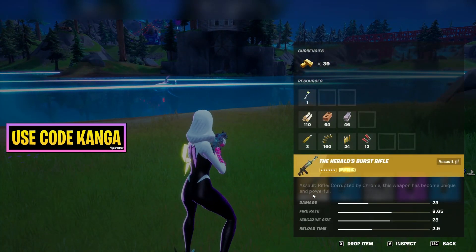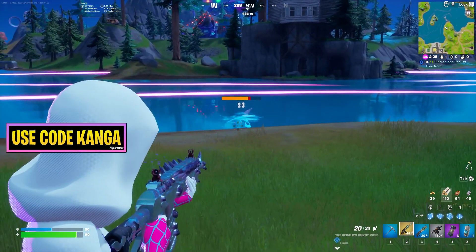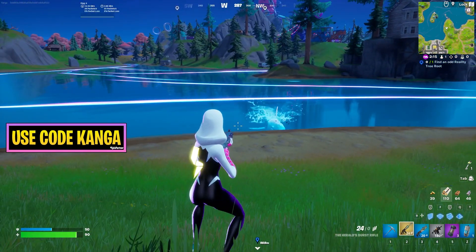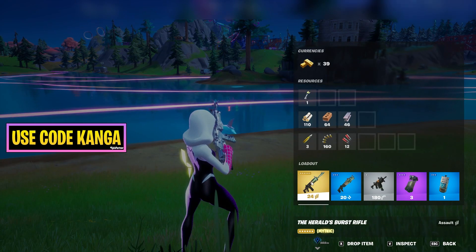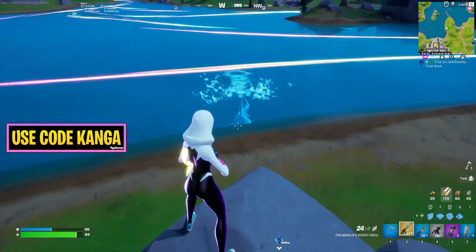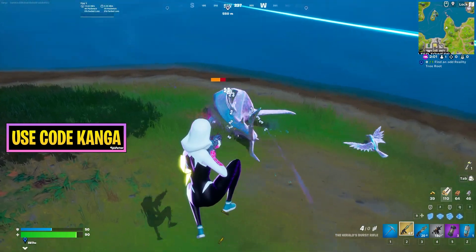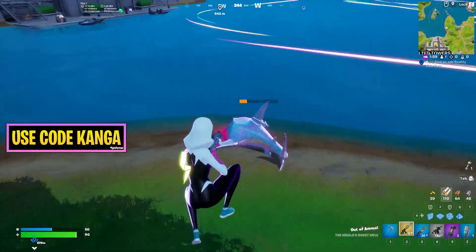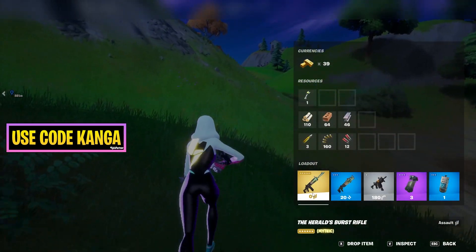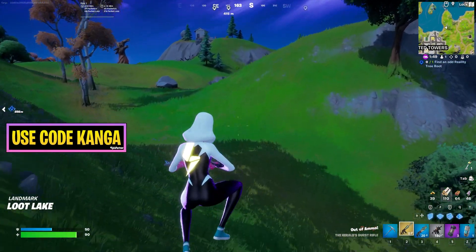Unfortunately the damage numbers aren't properly showing up on the shark, but each bullet does 23 damage without a headshot. I've already taken away quite a lot of the shark's health. I believe this is even better than the normal mythic version of the burst rifle that you get by upgrading. You get the Herald's Burst Rifle by eliminating that boss over at Herald's Sanctum.